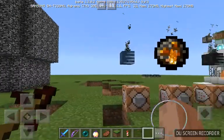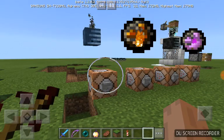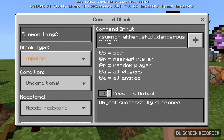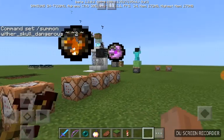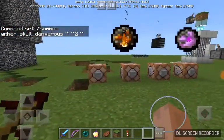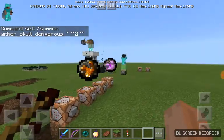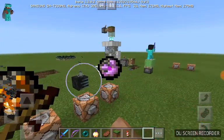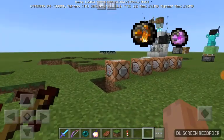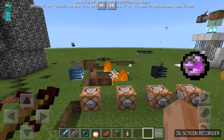So in the 1.2 beta, 1.2.0.2 beta, they have made it so that you can use command blocks to summon these boss projectiles that you can deflect. You can't deflect the normal Wither Skull or the Ender Dragon's ball normally, but as you can see there, I deflected the Wither Skull, and you can deflect the Ghast's Fireball. And it's really cool.